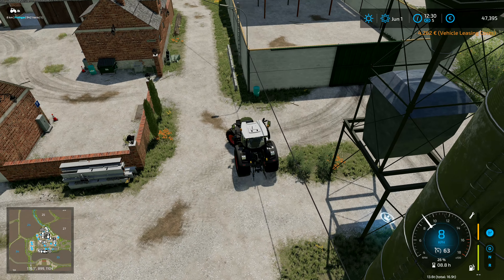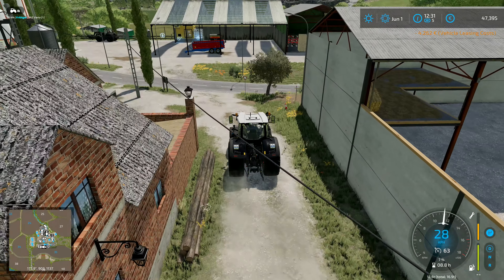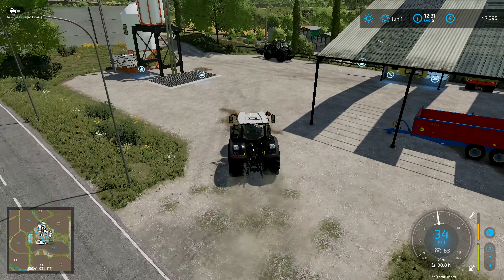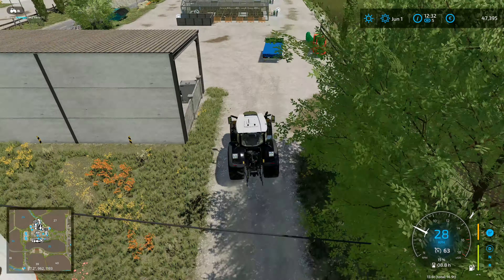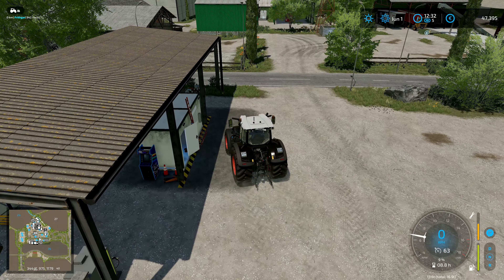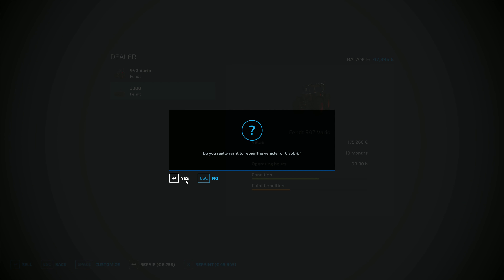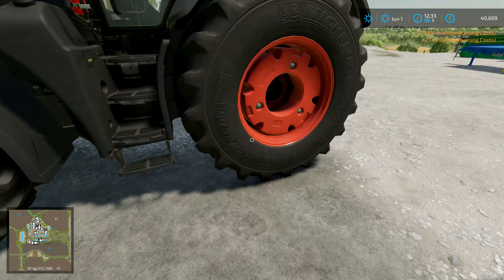I'm going to take this tractor down to the bottom and get the baler first. Actually, we're just going to do a quick repair job. The stuff from the greenhouses can wait — the trailer is ready and waiting for that, and it's still on my to-do list, but we'll do the baling first. Six and a half thousand for a service on that tractor — cheap at half the price, what a bargain.